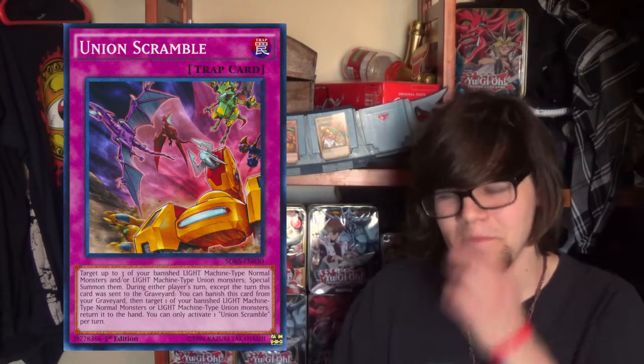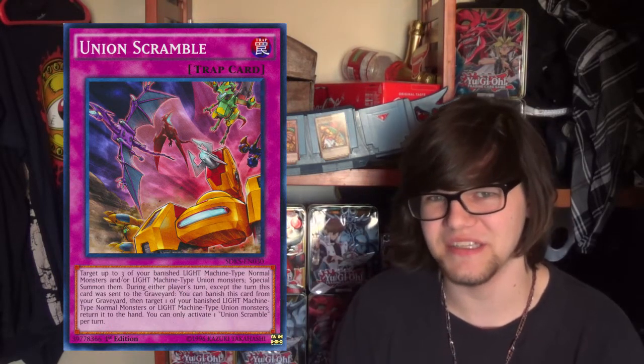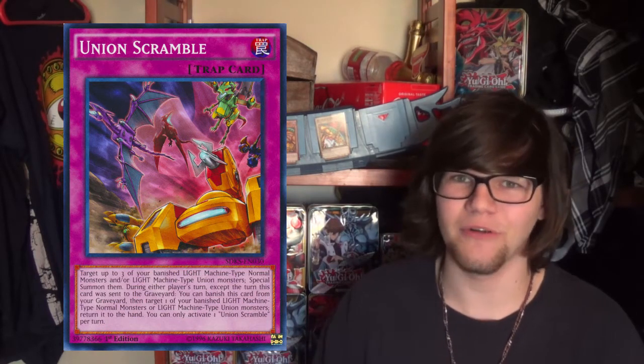Another ABC card is Union Scramble, a trap card that has a bit of a niche application where it summons back three of your banished ABC pieces. Now while this effect on the surface is good — like, oh, I don't have to tag out my ABC — that's where the issue lies. ABC likes to tag out back into its pieces, which will trigger Union Hanger, while Union Scramble won't exactly let you do that. Union Scramble is better in the side deck against a certain matchup, much like Trickstar, especially due to the way Trickstar Reincarnation works in that matchup.